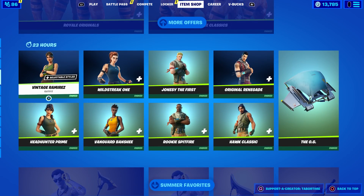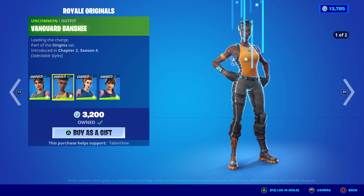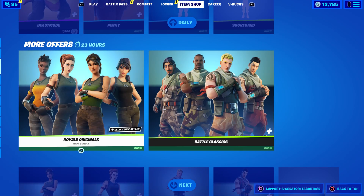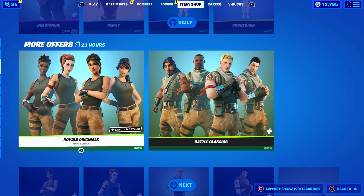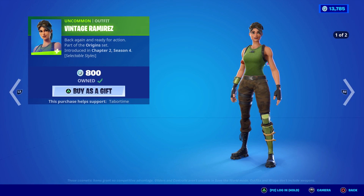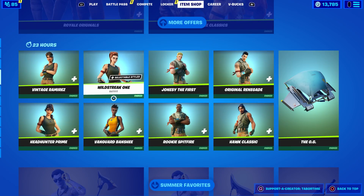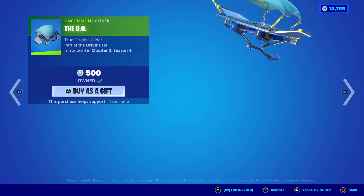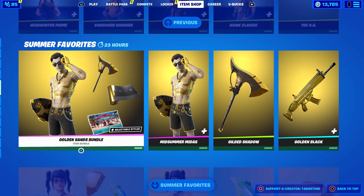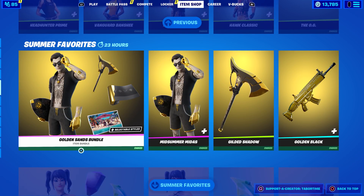The OG skids are back — Royale Originals and the Battle Classics — or you can buy them all individually. They all come with a secondary style except Jonesy, so in that regard the female bundle is better because you get two different styles for each skin, whereas for the guys you only get two different styles for three of them. Then there's the OG glider.